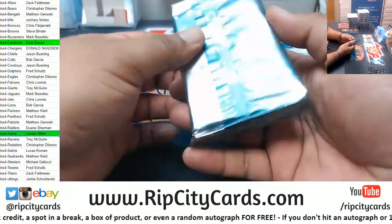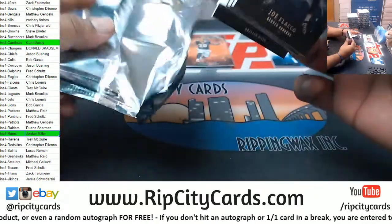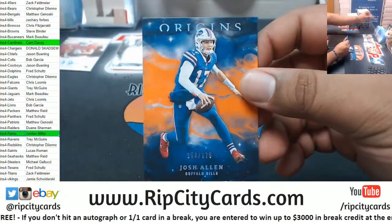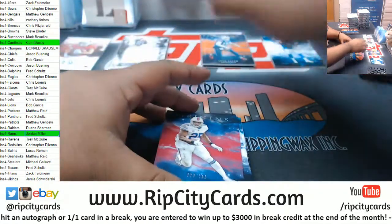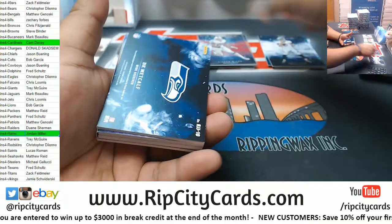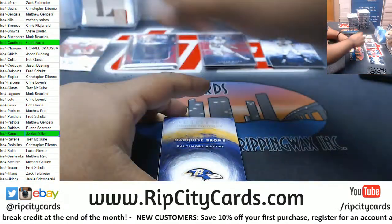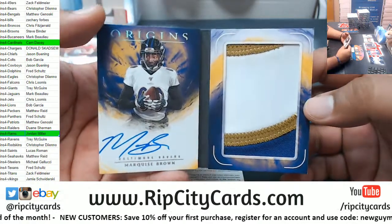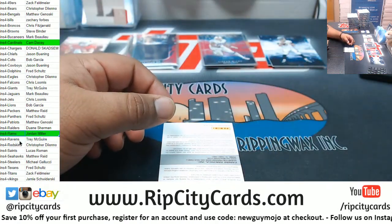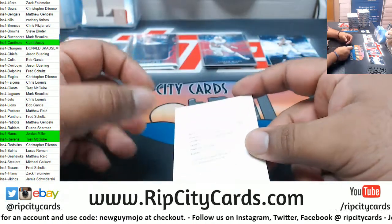Thick one right here — probably a booklet. There it is, already a book in just our second box! Josh Allen Bills 175. Rashawn McCoy 299 Bills. Flacco Broncos, Newton Panthers. DK Metcalf 1099 Seahawks Relic — wow, we hit this one before! Marquise Brown Ravens — nice three-color patch on card. Trey, what a nice hit! Paris Campbell Colts rookie jumbo patch autograph.